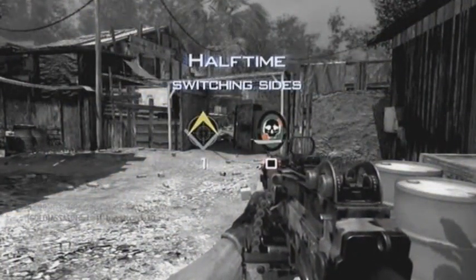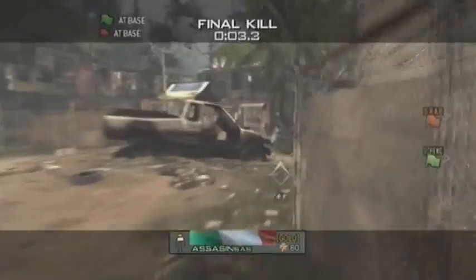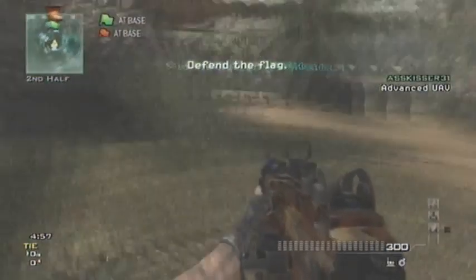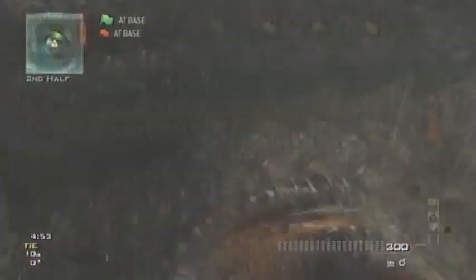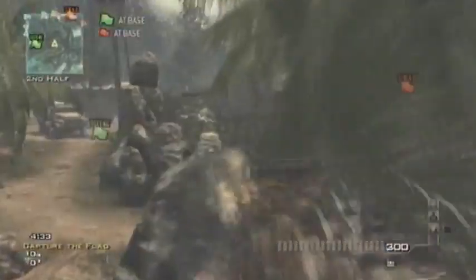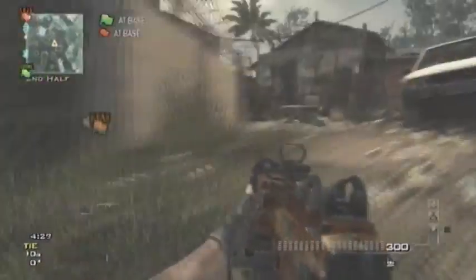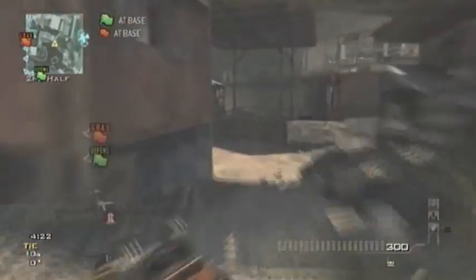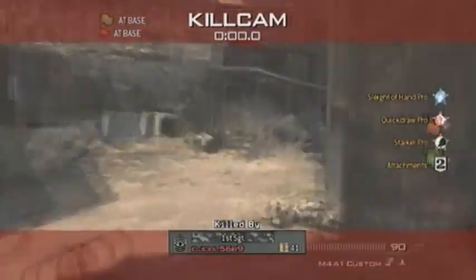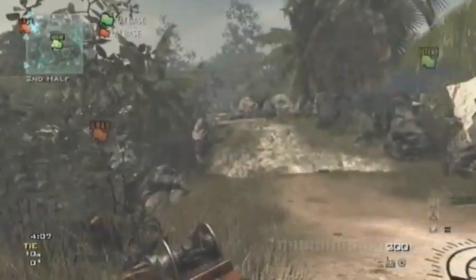The Black Ops 2 colors - you also get, and only with the care package edition, an exclusive weapon camo. What I've heard about the camo is it follows the Black Ops 2 color scheme, so it's orange and black. Presumably when they say it follows the color scheme, you get your gun in all black with orange outlines and stuff on it - if it's how I imagine it to be, it would look awesome.